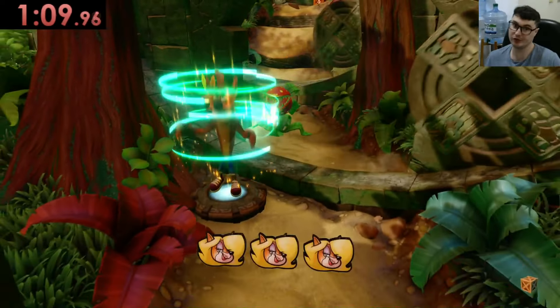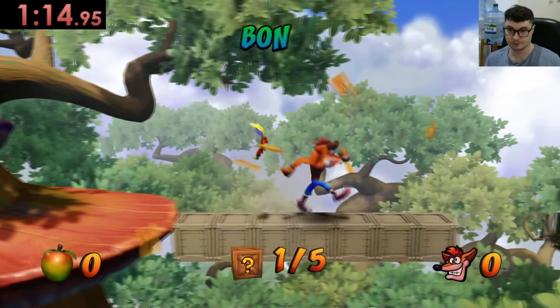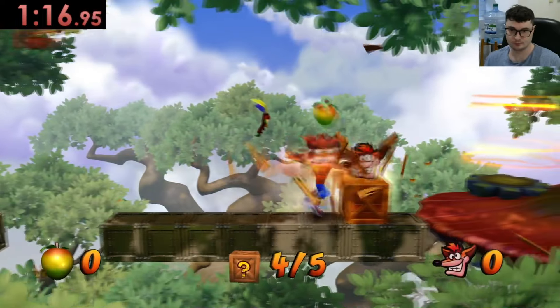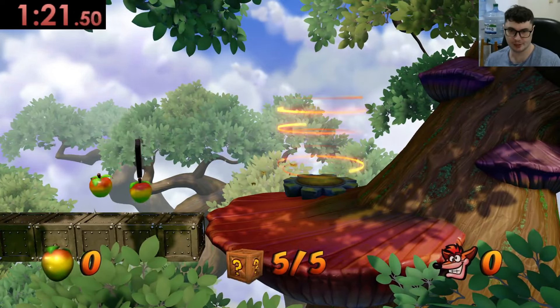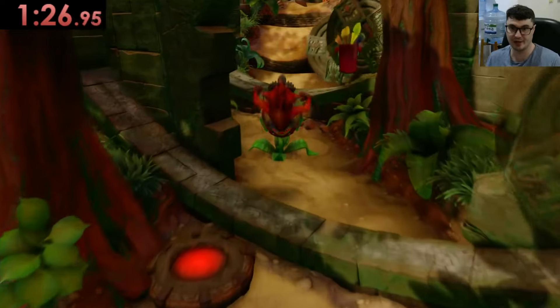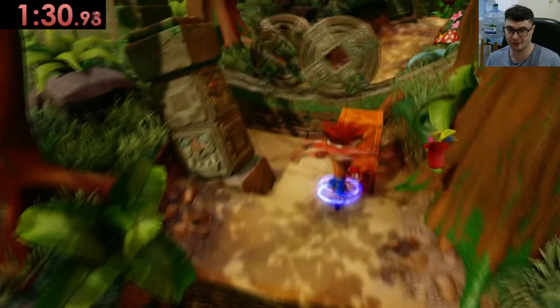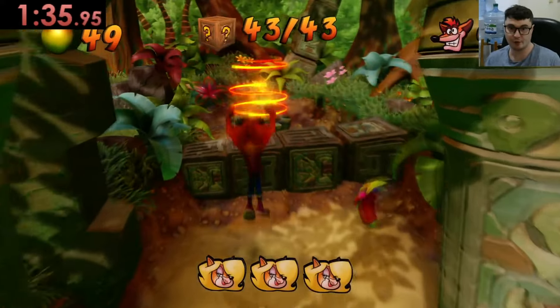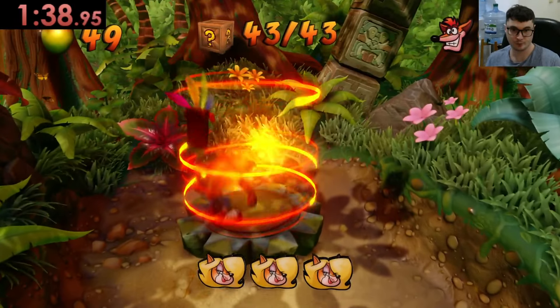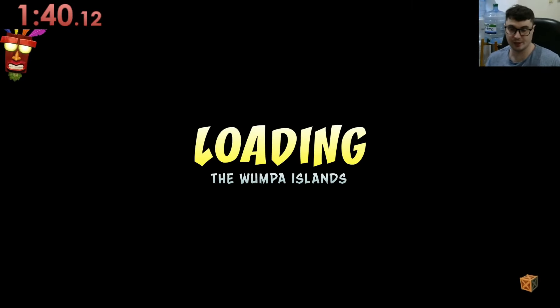Okay, there's our third box. Bonus stages are included because they are part of the 43 boxes. We don't need lives, we're just going to leave them behind. I'm going to do a few attempts of Jungle Rollers and the best time I have will be the time I set as my relic — same as it was for the Insanity Beach episode. We have got all the boxes, as you can see. 1:40:12 is my time there.